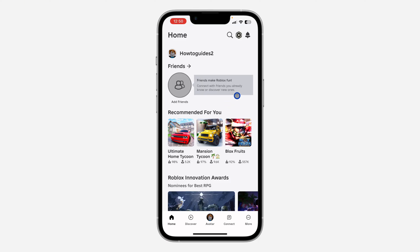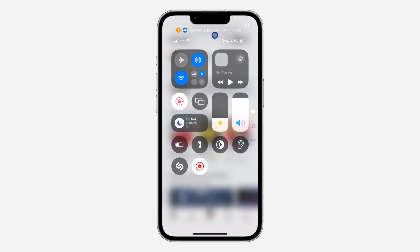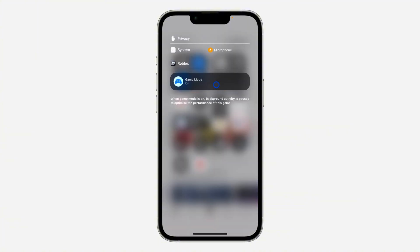To check game mode, just scroll down to your Control Center and click on the option at the top right. Once you click on it, you can see game mode is still enabled, but it doesn't show up when you open the app. You can turn game mode off and on from this place.